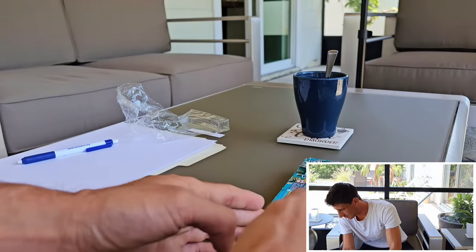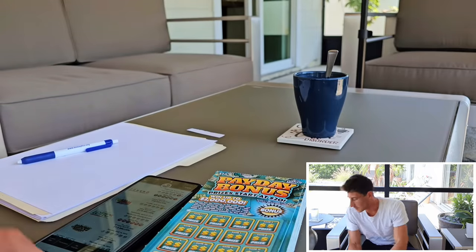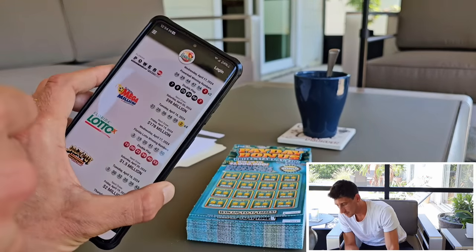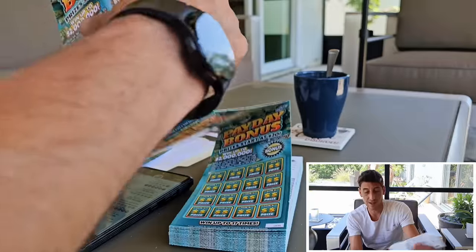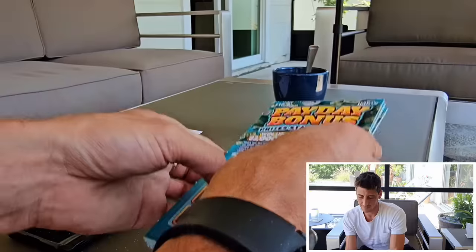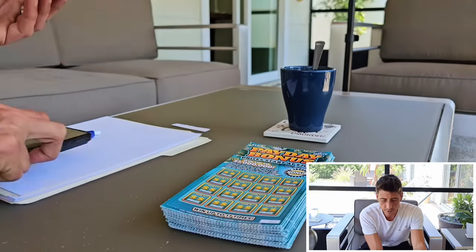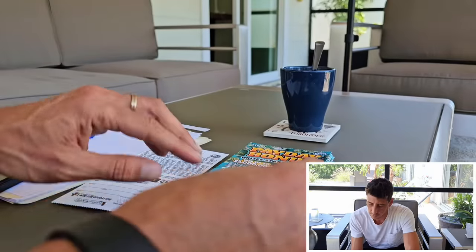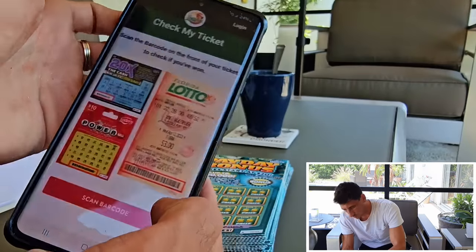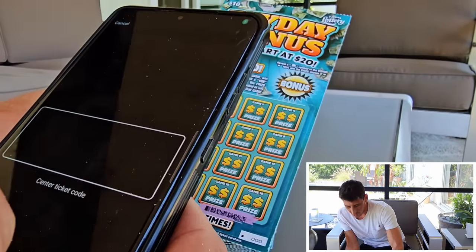I'm going to put the book right here. First thing we're going to do is scan all the barcodes. I've got the Floater Lottery app pulled up right here. I'm going to do all 60 barcodes all at once, then scan everything — flip it, go check my ticket on the app, scan the barcodes one ticket at a time.